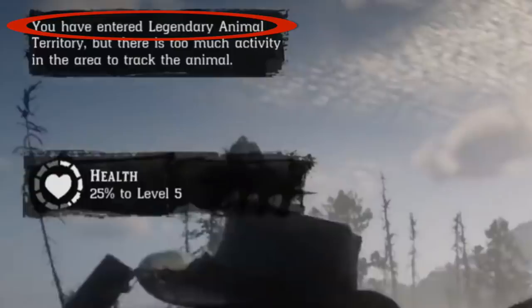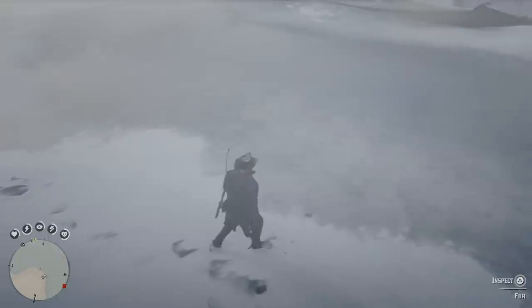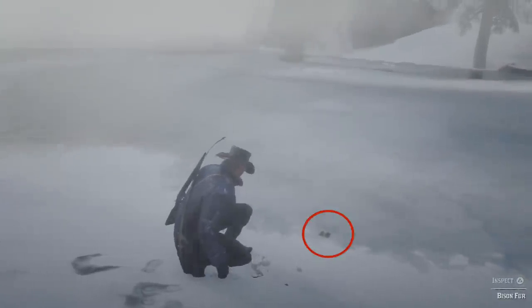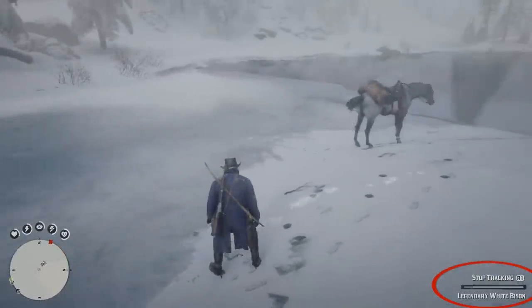Ignore the bottom part about too much activity. Go inspect the area — if you look in the bottom right, it says 'inspect' and you hit a button. I think that's really easy to miss; I walked past it a couple of times wondering why nothing popped up in the center of the screen. Once you inspect it, it starts tracking the animal. You'll see it in the bottom right, and we've got the flashing track.